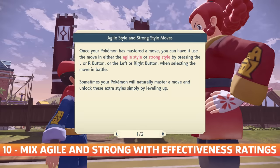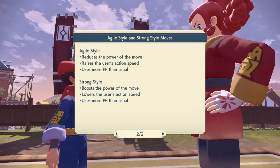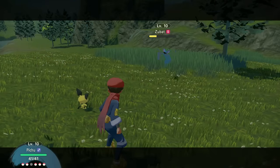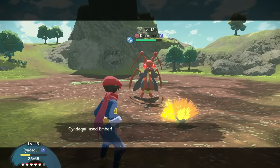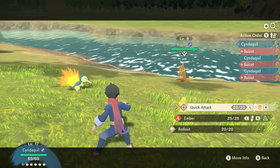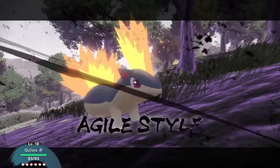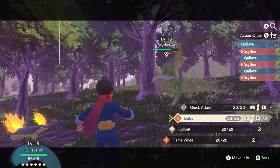The battle system in Pokemon Legends Arceus introduces agile and strong moves — modifiers that you can apply to moves during battle, but only after you've mastered that move. Agile is quicker but weaker, sometimes allowing you to attack twice, while strong is slower but stronger, which will sometimes open you up to double attacks from your opponent. These work in conjunction with the existing effectiveness ratings. So you can put an agile modifier on a super effective attack and it will still be pretty strong against your opponent with the added benefit of being quick. Conversely, you can put a strong modifier on a less effective attack to help you make up the gap.